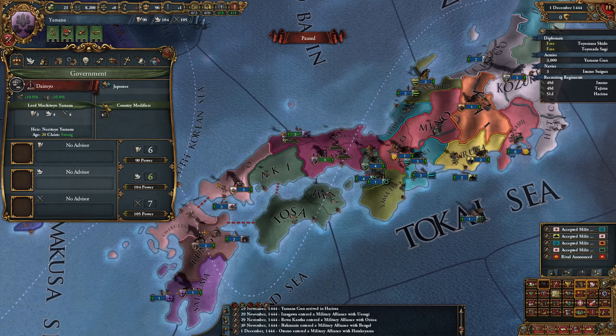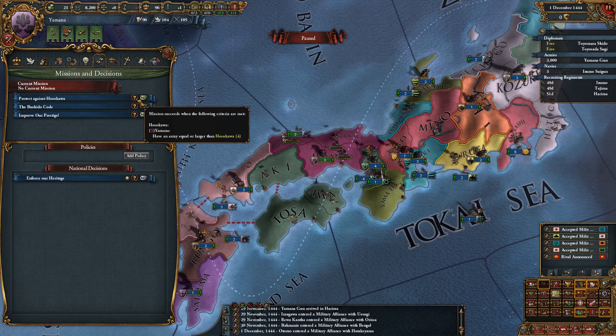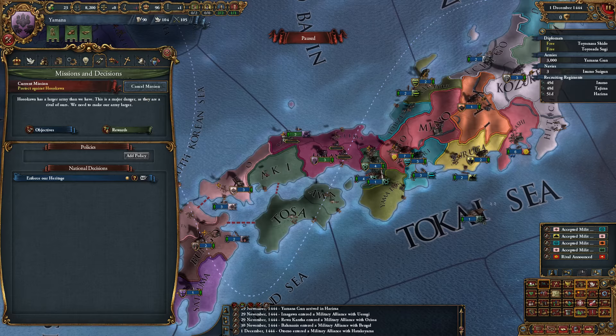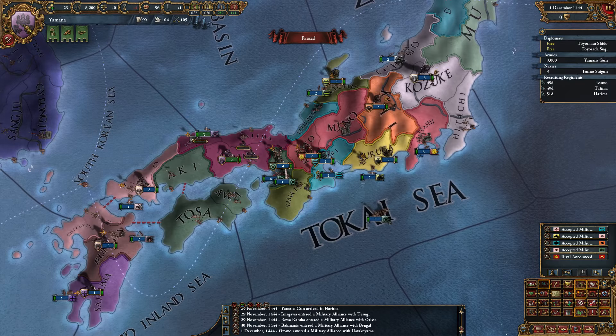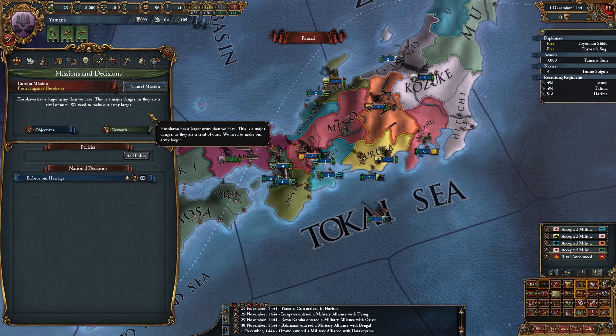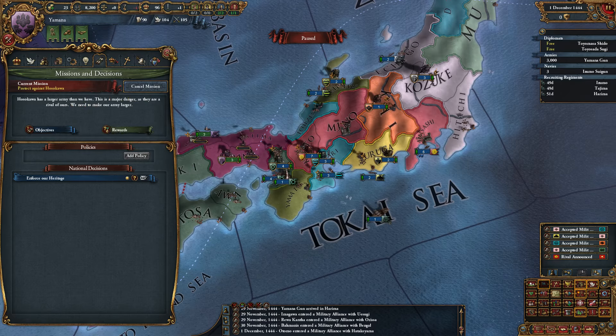Advisors are a little too expensive for my budget right now. Missions — protect against Hosokawa — that's exactly what I need. The recruitment time and regiment costs bonus — that's perfect. It's a perfect mission for us. I heard they changed missions so they are more applicable and interesting in this patch, so that's also a thing to watch.